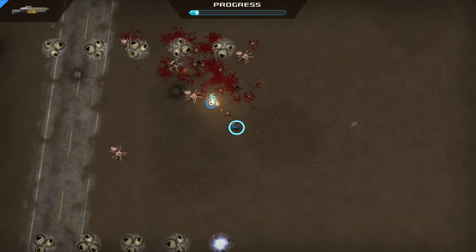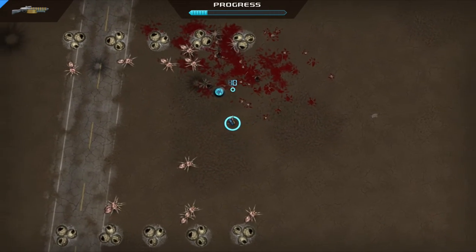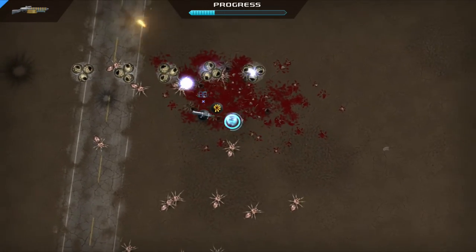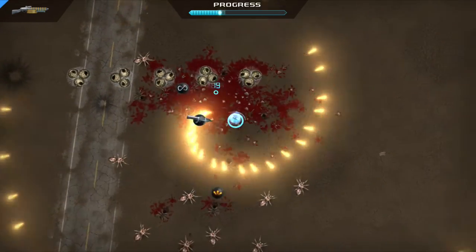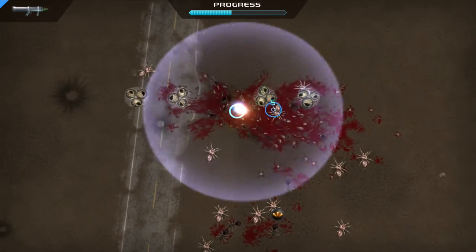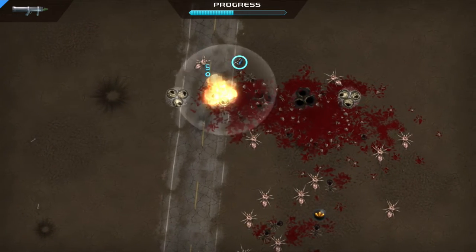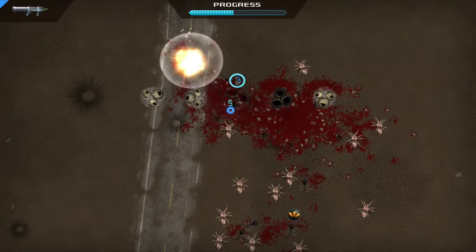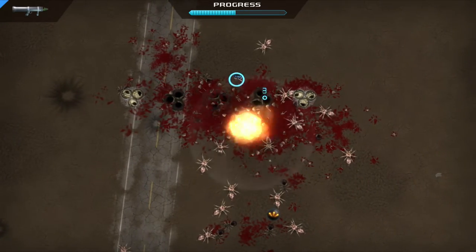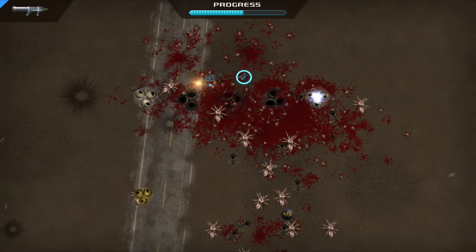You have a top-down perspective, and the idea is to shoot the many, many enemies coming at you. Personally, this might just be a personal opinion, but I think it's much, much easier to handle this with a mouse and keyboard. The accuracy is a lot more handy, a lot quicker, and just more flowing and natural. But if you play a lot of top-down shooters and you're comfortable with a controller, Crimsonland is awesome to pick up.